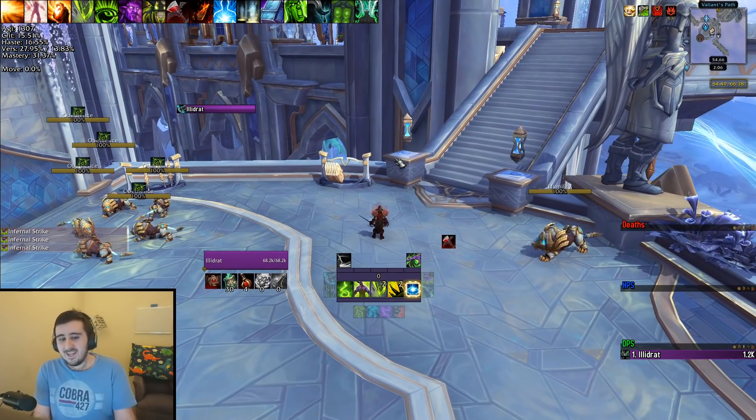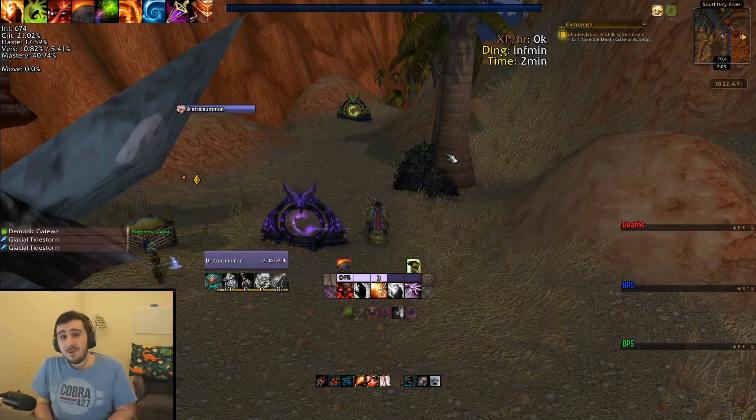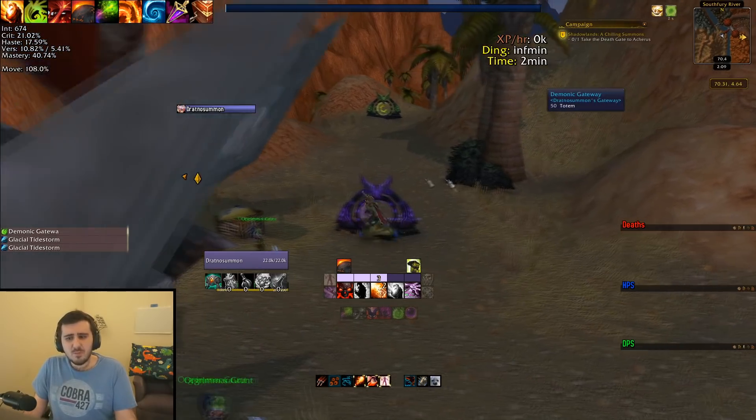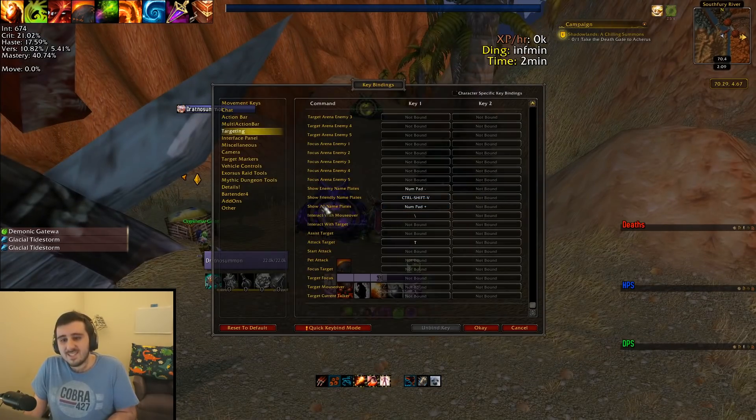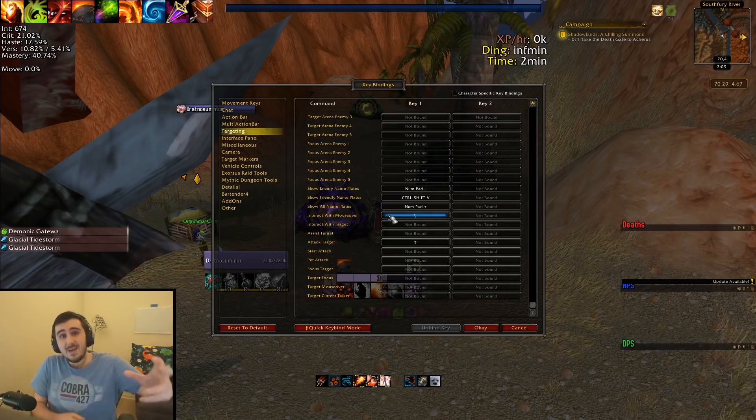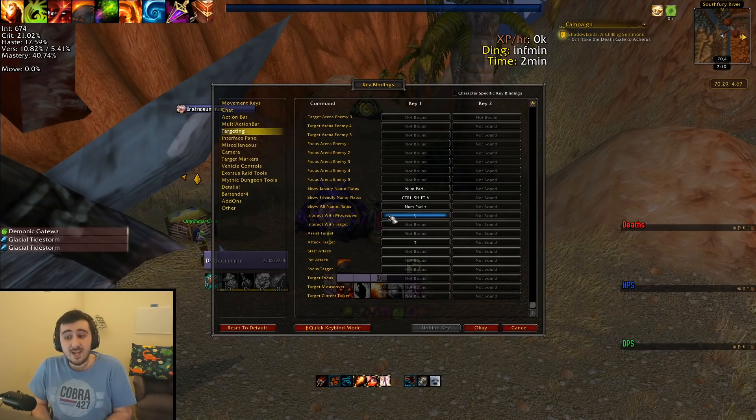Let me now go and show you some Warlock tech. This next tip is for Warlock gateways — using these in a raid setting in a reliable fashion. Historically, there have been mechanics where you need to gateway at a pretty precise time, and there have been various solutions to avoid the problem of 20 people jumping on a gateway, trying to spam click on it, and clicking on each other instead. The first thing everybody came up with was the key bindings interface — they bound interact with mouse over to scroll wheel up or down, and just spammed it at the appropriate time.